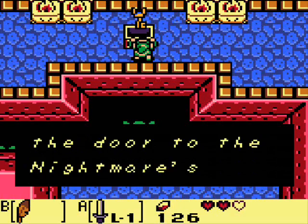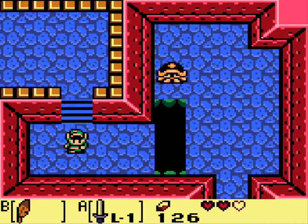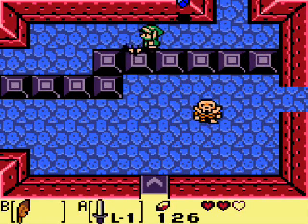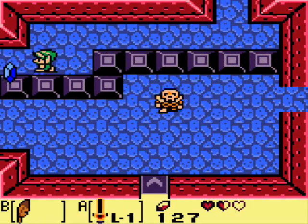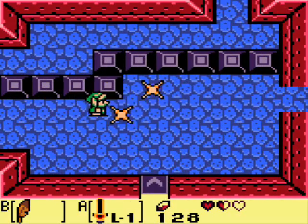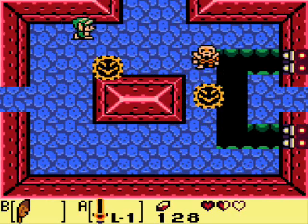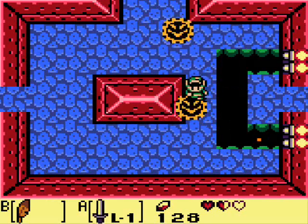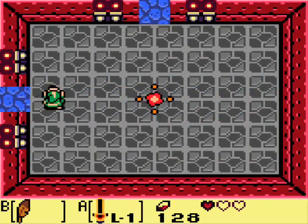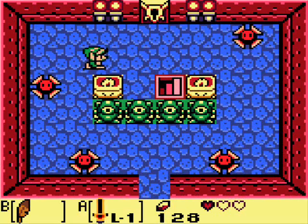Now you can open the door to the nightmare's lair. Crap, gotta go around — this just sucks. Sadly this piece of power doesn't one-hit KO bosses, otherwise I'd just head for the boss's lair and say 'hey, you're about to die.'